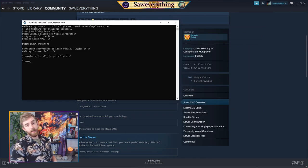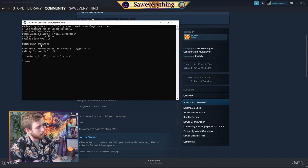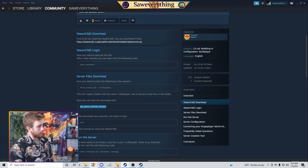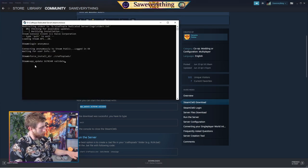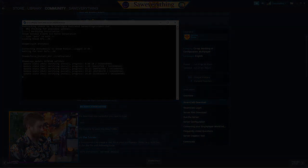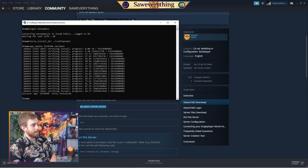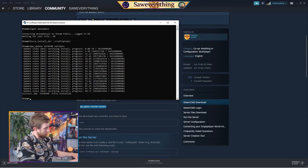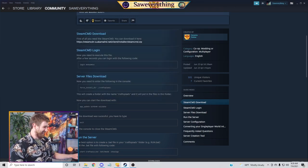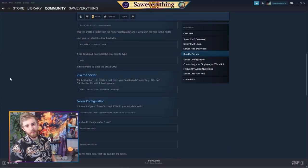Next I need to update it. Anytime the game has an update, no matter how small, you need to open SteamCMD, login anonymously, and then copy and paste the update command into the command prompt. Control V, and now that is going to start updating the game on the dedicated server side of things. Once it says 'Success' at the bottom and it's fully installed, you can then type 'exit,' or Control C.